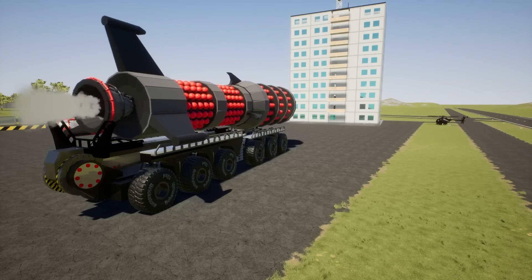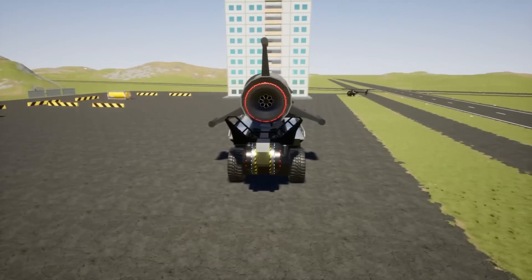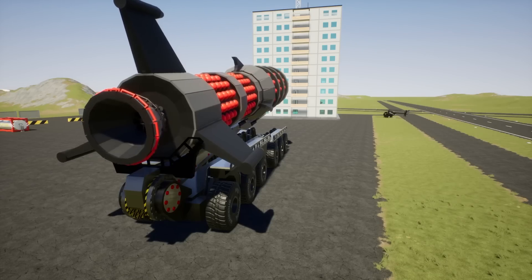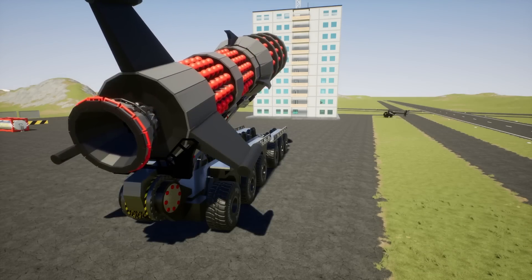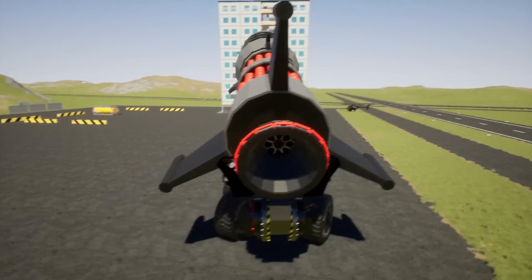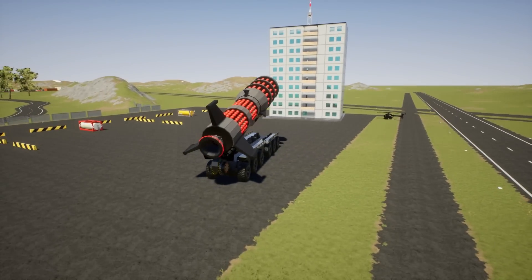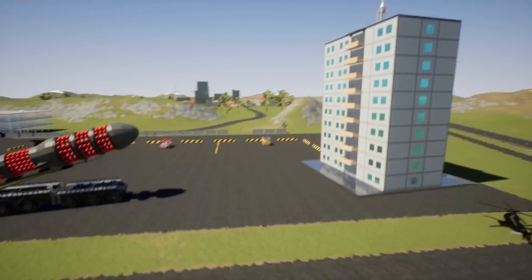The missile is a little loose - it just slid. Let's see if we can aim this bad boy up. This is going to be glorious looking. We are ready to launch this gigantic missile into this tower here just to see. This is for science.